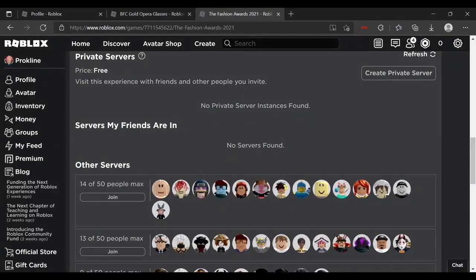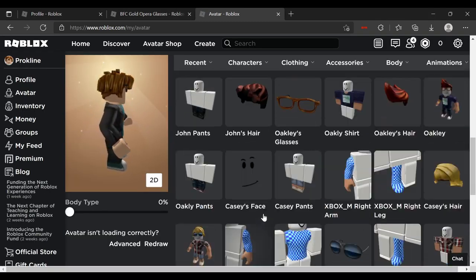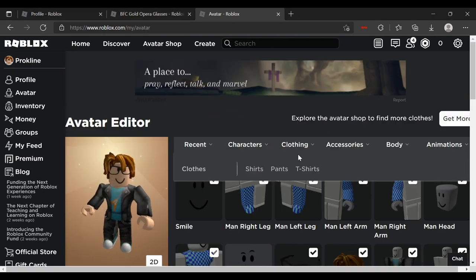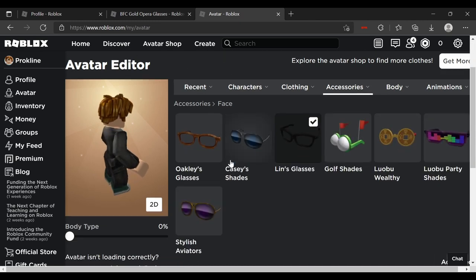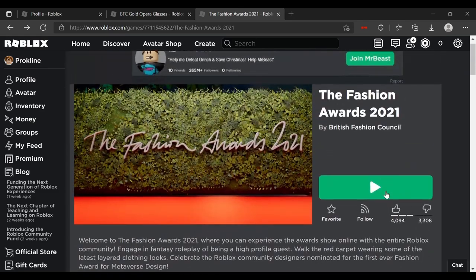Alright, so let's go to the avatar and cross fingers, I actually get this. Hopefully, I don't know. Where is it? Don't panic. Go to base - it's right here. It's not even here. I know why there's so many dislikes in this game now. Look how many dislikes this game gets - there's like a 50-50 ratio.